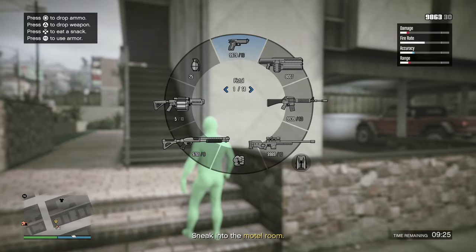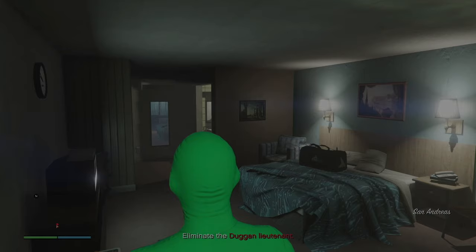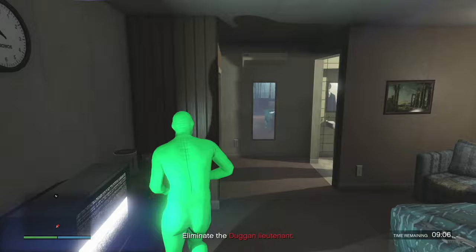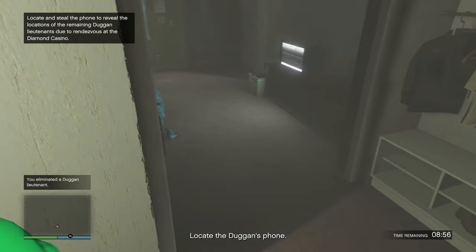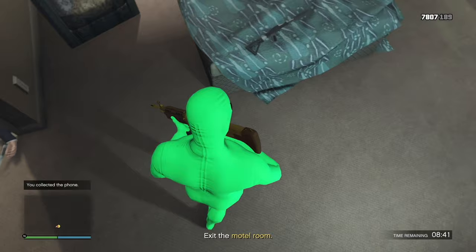My MK2 is picking up a signal right over here but we're not going to blow that up. We're going to sneak into the motel room — to the yellow portal we go. Now we're going to have to eliminate the Duggan lieutenant, who is right here — they had a knife. We eliminated the Duggan lieutenant. Now we're going to locate the Duggan's phone, which is on the desk right over here by the coffee maker. We pick that up and exit the motel room.